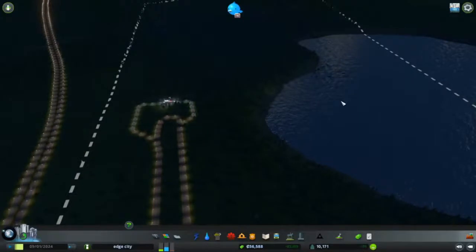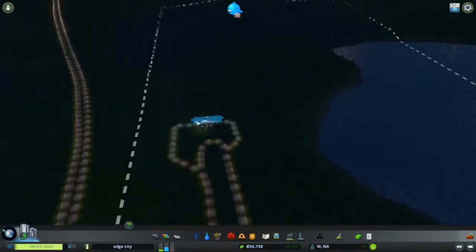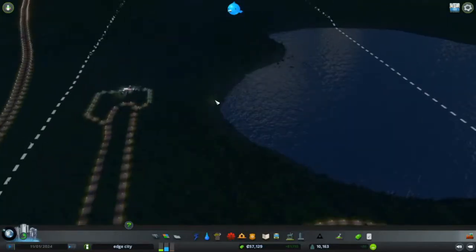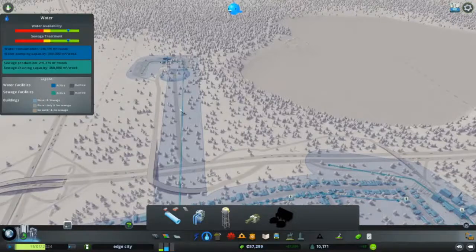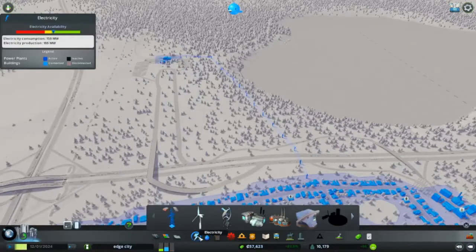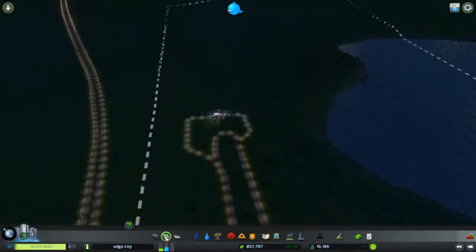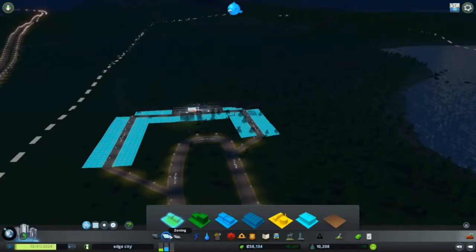So instead of having my water and sewage going to the same lake, I have now made this highway. I have also made the sewage line go all the way there, and the same for electricity. But after what I did, I wasn't quite finished yet. And by the way, instead of making commercial zones here, I made residential zones - high density residential zones. And the train station is there.